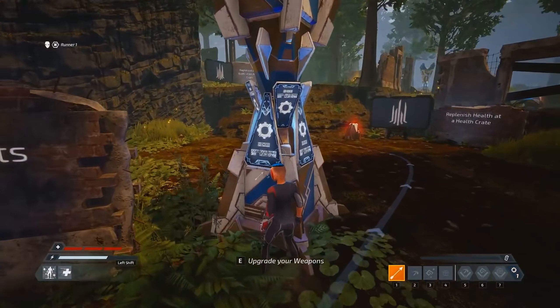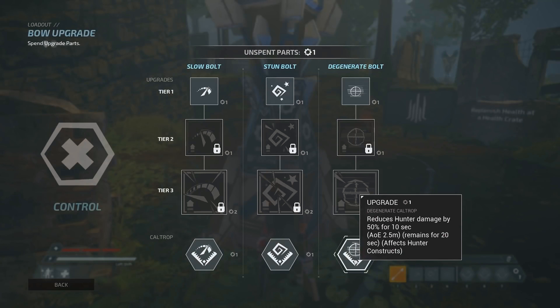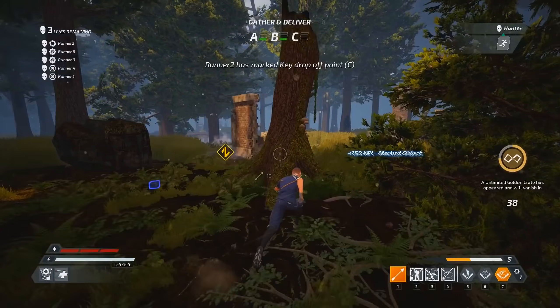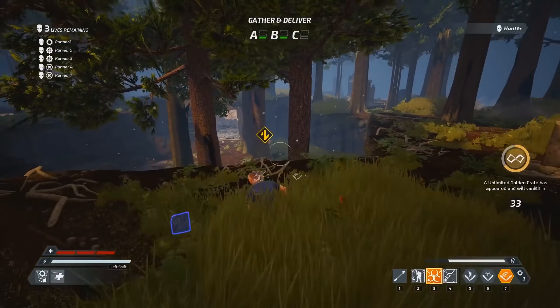There are three runner classes to choose from. Each class has three upgradeable powered bolts and their corresponding caltrops, both of which allow you to hinder, harass, and debilitate the hunter.